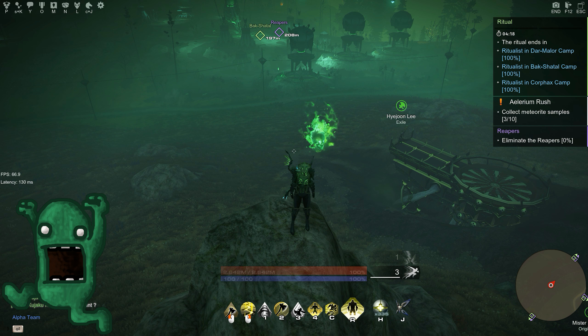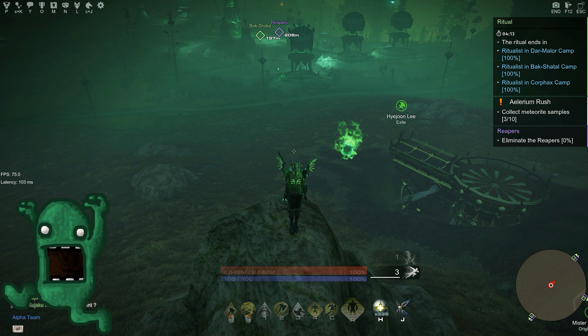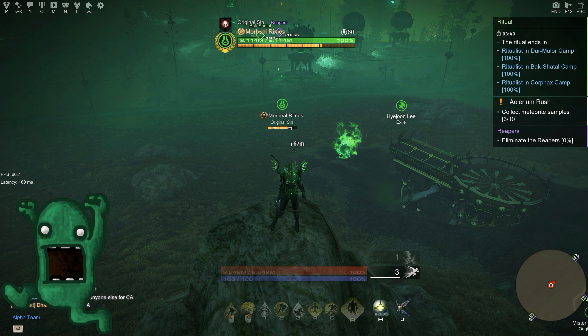Hey guys, it's CrazyPickle and this is another episode of the beginner's guide series. Today we're going to talk about what class you should open or unlock first. There is a not-small amount of Sparkle transformation required to open a class, so don't rush it. You still have three different classes from the beginning: Paladin, Light Binder as a support, and Cryomancer as a DPS class.